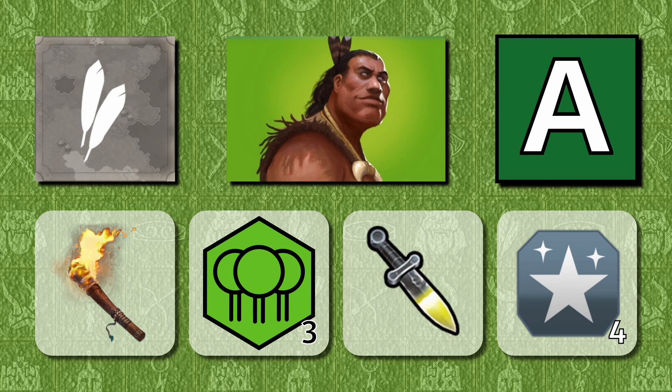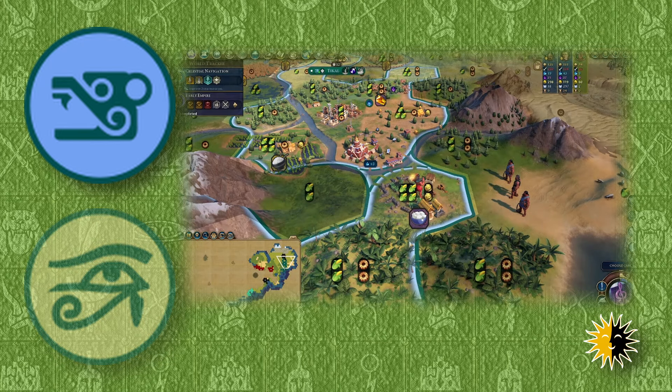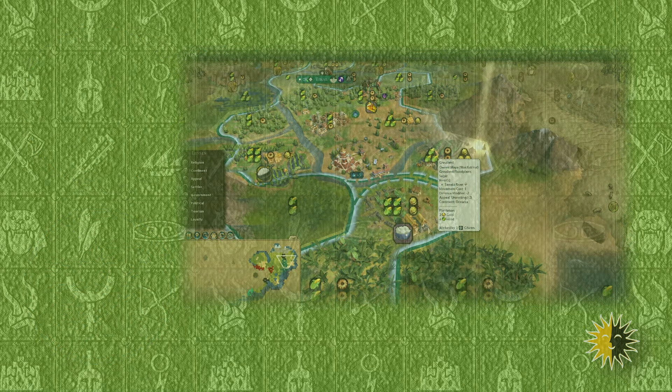Even if I might agree with you if you say that it's a long-term benefit rather than some other heroes' abilities kicking in earlier, and maybe he'd need at least one more charge to truly deserve that A-tier rating I'm giving him — having abundant resources is always great, and some civs have bonuses specifically around resources or specific improvements. Ptolemaic Cleopatra's Egypt will get extra food and culture on the resources that Maui adds on to the floodplains, and for the Maya, the observatory can actually become a good campus by trying to add plantation resources to the tiles around them.